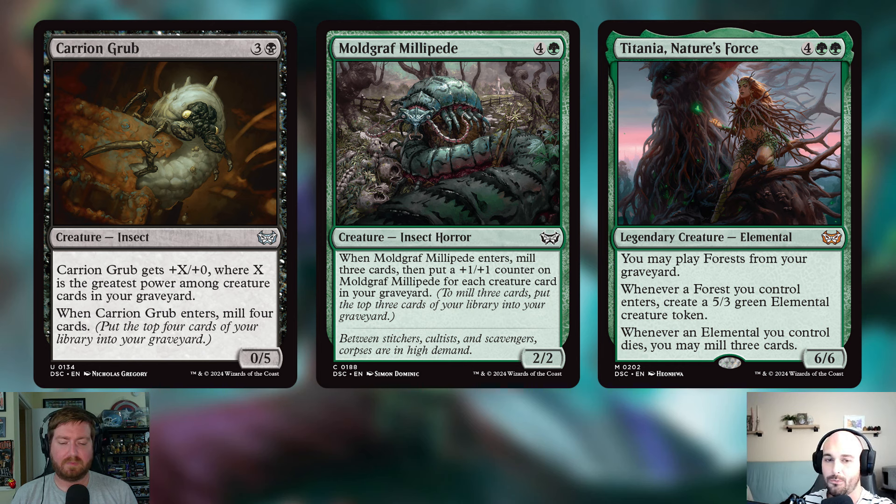This deck had a mild insect theme and I'm not into it, so we're cutting a couple. Carry-on Grub is four mana for a 0/5 Insect that gets +X/+0 where X is the greatest power among creatures in your graveyard — just a big dumb beater at best — and mills four cards on entry. We have enough mill already. Next is Mold Graf Millipede — four and a green, a 2/2 Insect Horror that mills three on entry and gets +1/+1 counters equal to creature cards in your graveyard. Same problem: one-time mill, big dumb beater, and we have much better cards to reanimate.